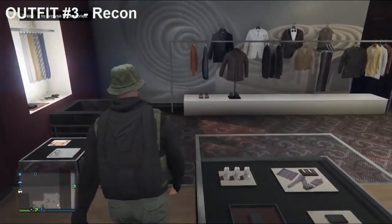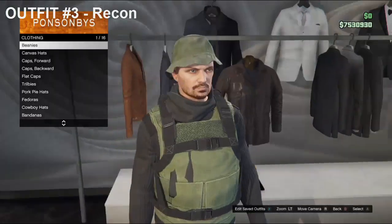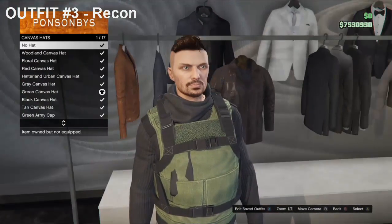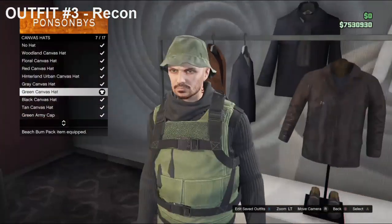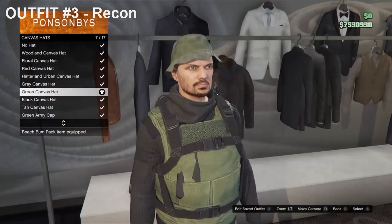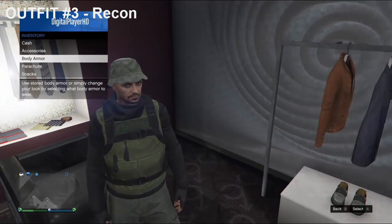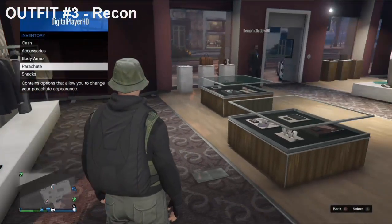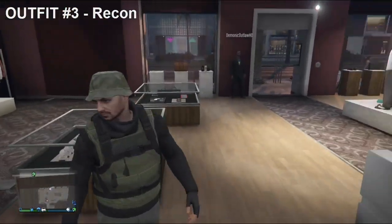Now go back to Hats. So you do not use a glitch for this, so you can simply put on a hat. You want to get the green canvas hat you see I'm wearing. Once you have that, back out, go into your inventory, put on the Black Standard Body Armor, and also put on the Black Parachute. Once you have all this on, this outfit is pretty much done.